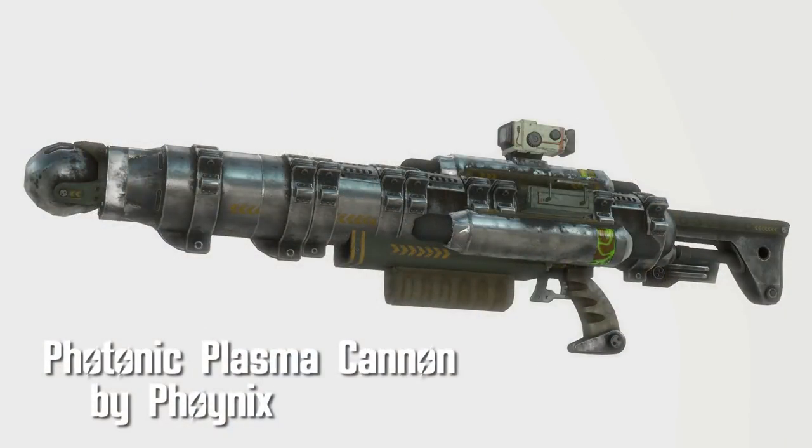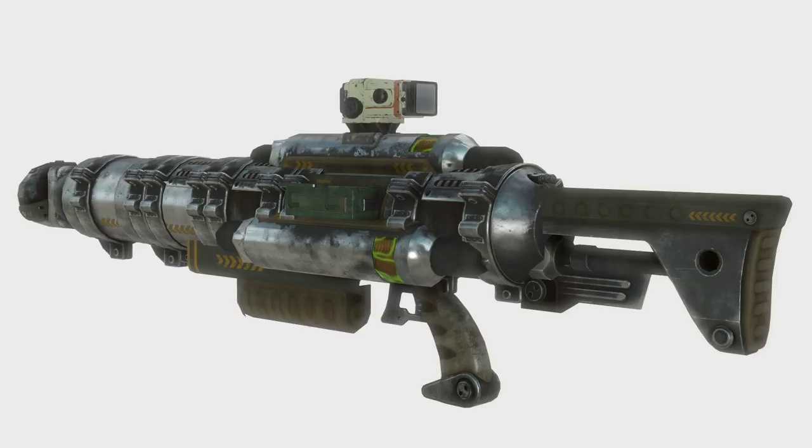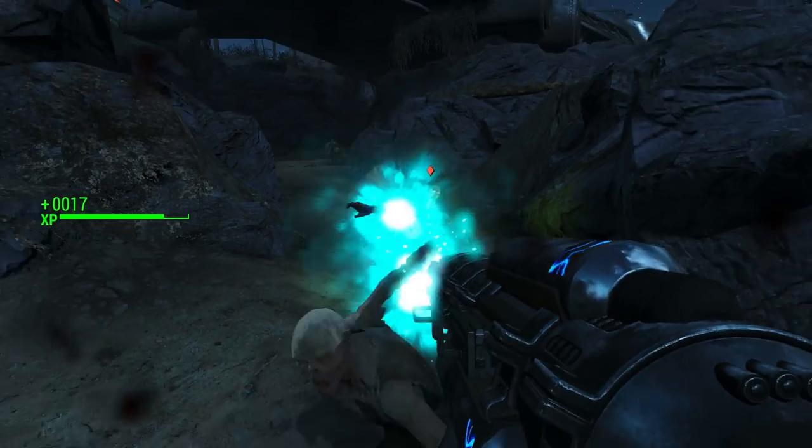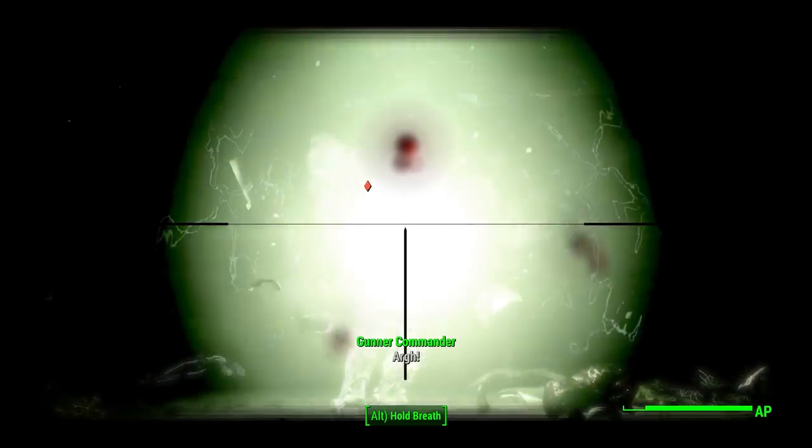Photonic Plasma Cannon by Foynix. This is a crazy looking weapon that definitely lives up to its name. You can choose to fire bolts or lightning strikes depending on what mods you add. There are nine capacitors, three barrels, three sights, and three muzzles.